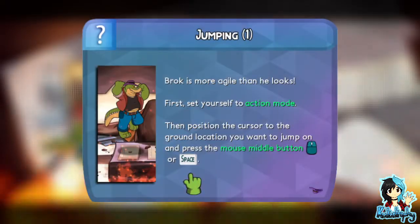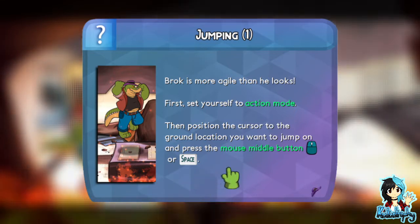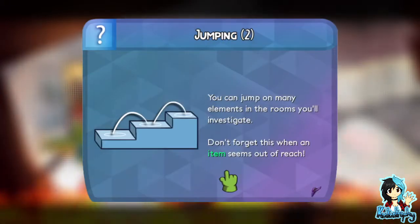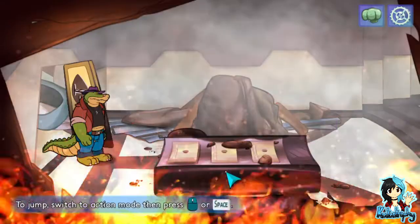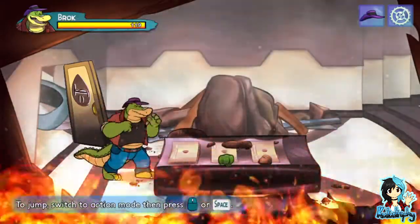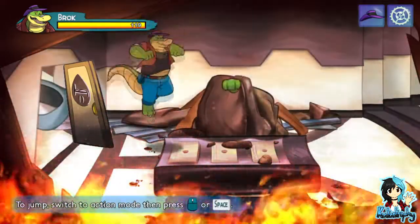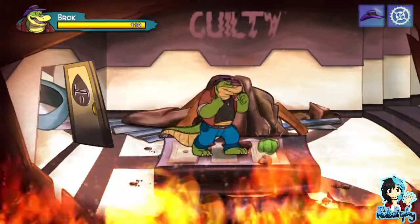Brock is more agile than he looks. First set yourself to action mode, then position the cursor to the ground location you want to jump on and press the middle mouse button or space. You can jump on many elements in the room you'll investigate — don't forget this when an item seems out of reach. Hold on — there we go.